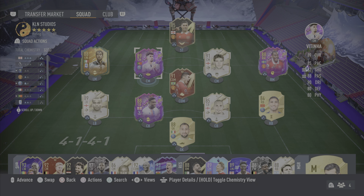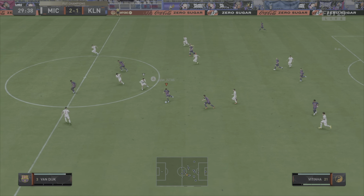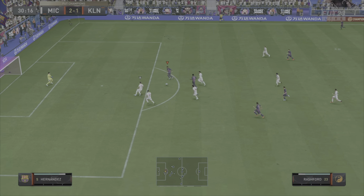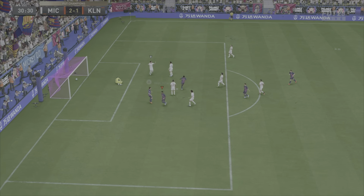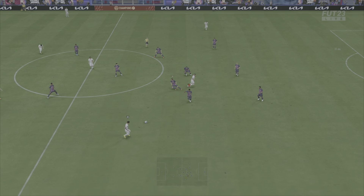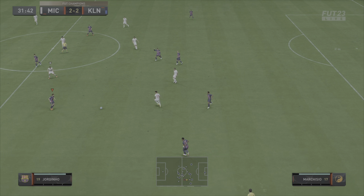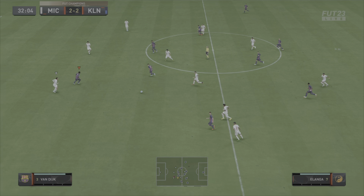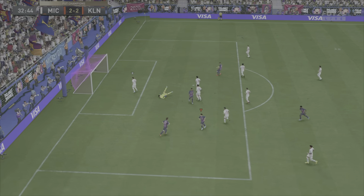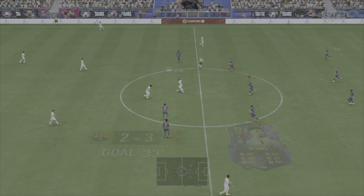Straight off the bat in the gameplay highlights, Marquinhos has it, gets it into Vitinha in the CAM position. He sorts out his feet quickly, sends it in behind for Anthony Elanga, who helps it on for Marcus Rashford, who's through on goal and scores. Good work from Vitinha to sort his feet out, get past the defender, and play Elanga through. Then we win the ball back and Vitinha makes a run from the CAM position, cuts inside, goes for the finish, and we have our first goal of this video.